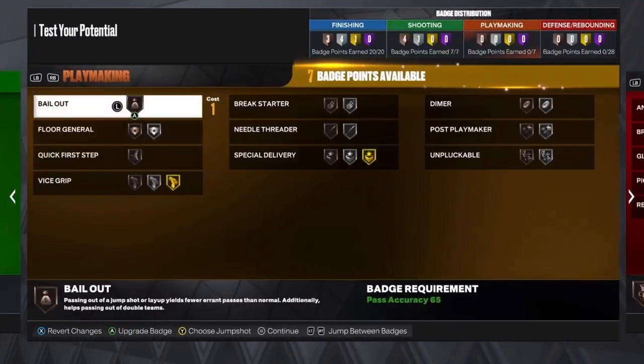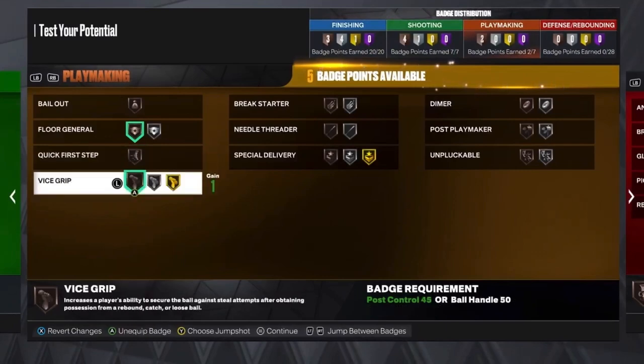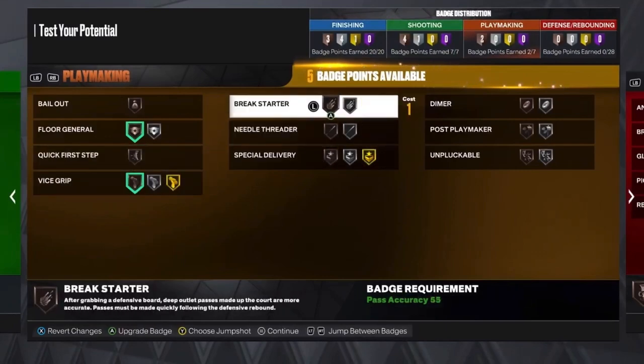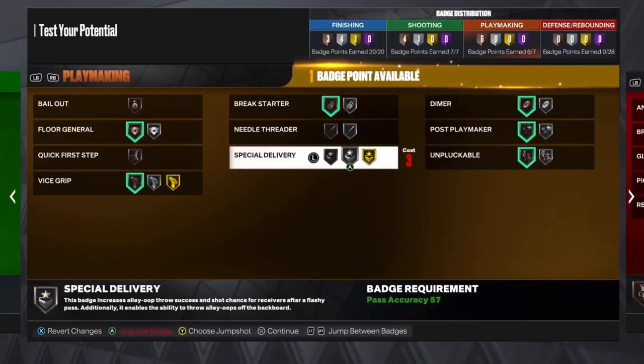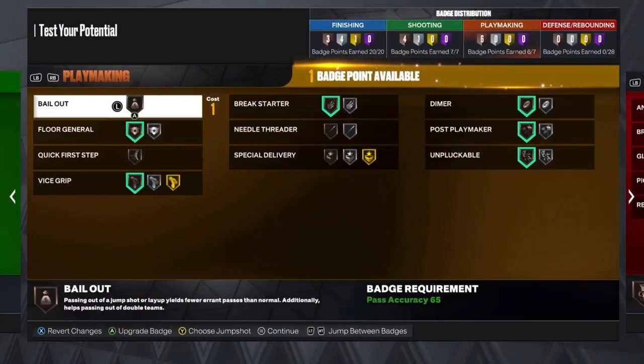For the playmaking badges, you want to put Floor General on Bronze, Vice Grip on Bronze, Brake Starter on Bronze, Dimer on Bronze, Pulse Playmaker on Bronze, Unplugable on Bronze, and Bailout on Bronze.